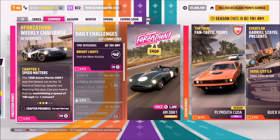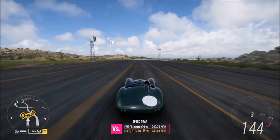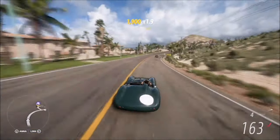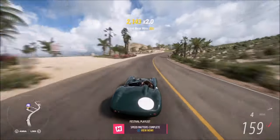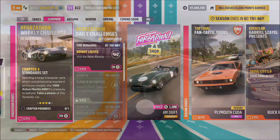The next challenge wants you to maintain a speed of 100 miles per hour for one minute. Ignore the fact that the track-to-progress bar measures it in miles per hour — it's meant to measure it in time. It may take you over a minute or less than a minute as these challenges tend to vary, but it took me just over a minute. I just kept going from the airstrip and it was as simple as that.